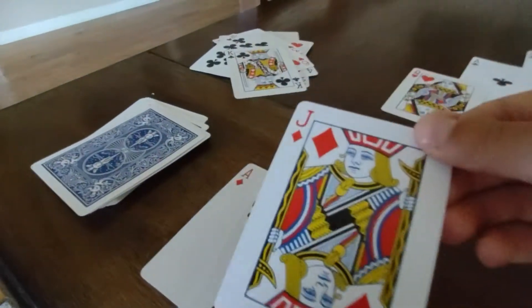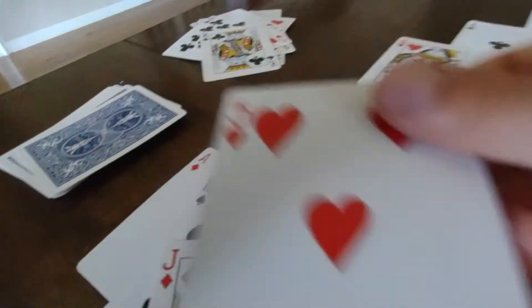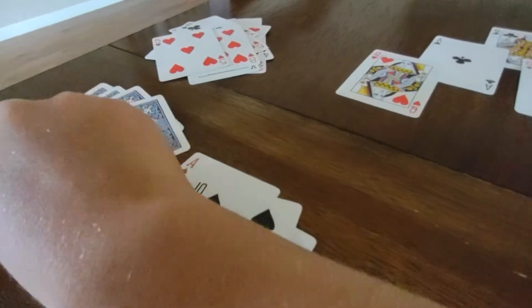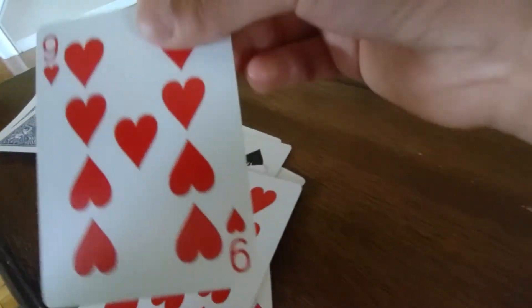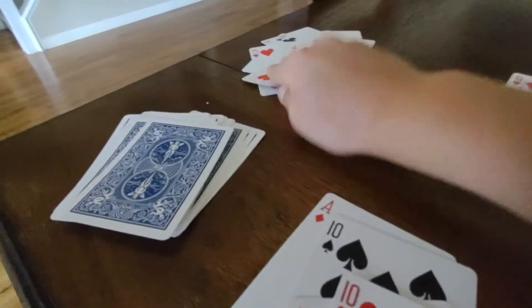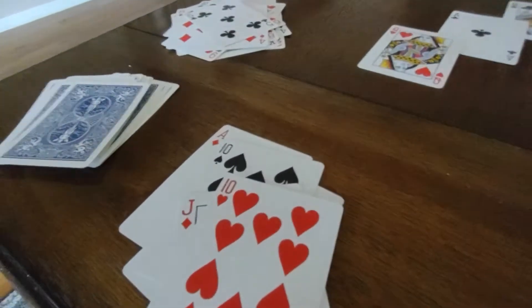Queen. We have a jack — we don't have any twos we could use right now. We have an 8 — 5 and 8, those are gone! Then we got a 10 — what can we do with the 10? Nothing. A 9 — we could use the 4, those leave. Then we could use these two again — 8 and 5. Actually, we're doing pretty well. Look at our pyramid, almost gone so far.